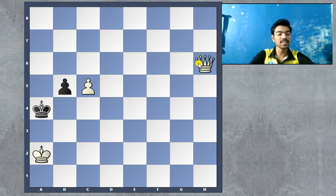Queen to a6 is the move that completely wins for white. It's mate in three. Let's start from the easy ones.